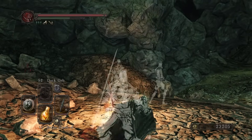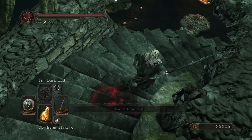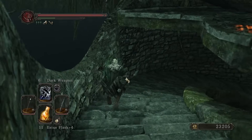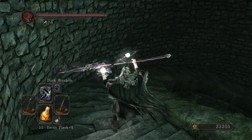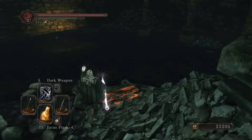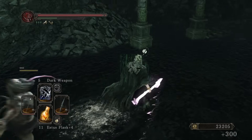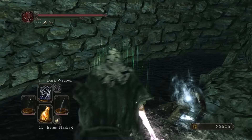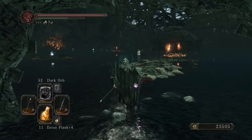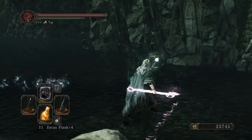So we gotta get through the shrine, hit Undead Crypt — that's where, assuming I can still farm the Black Witch Staff, I can get one there. But more importantly, I'll be able to get my Sickle, which will be the other weapon I need for this build. And then after that we need a Black Witch Staff, and I believe it's just that and some rings.